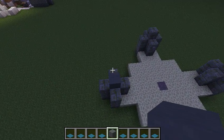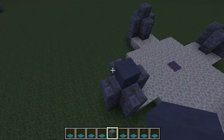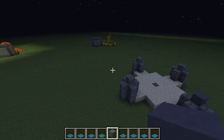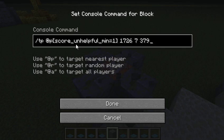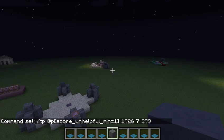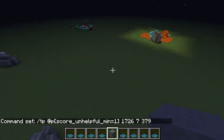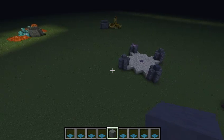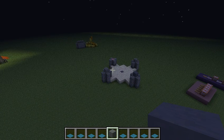Very simple to implement. It's just the adding-objective command and the setting-objective command, and then checking with the designator in the brackets — not parentheses, brackets. All that information can be found on the Minecraft Wiki, of course. There's nothing more to add — unlockable hub teleportation. Thank you.